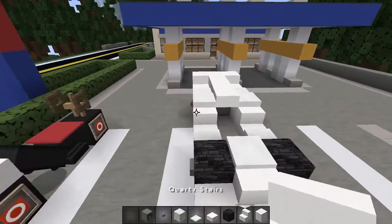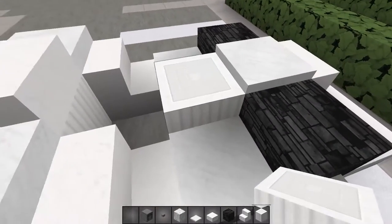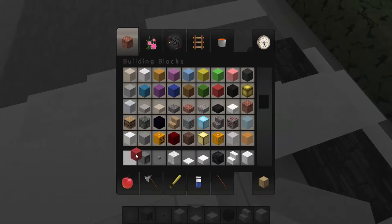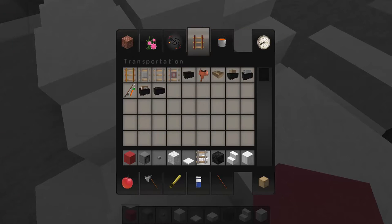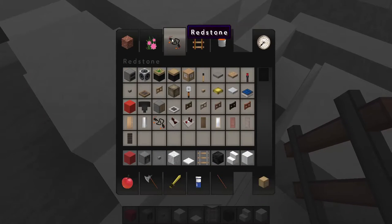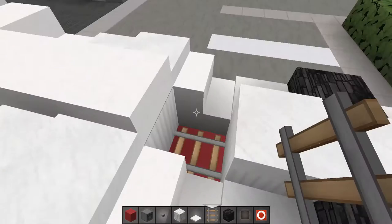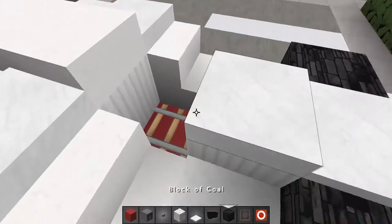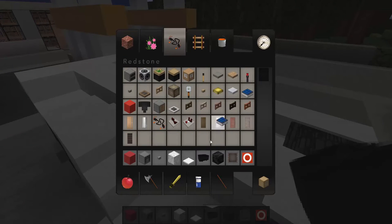The car is already getting its shape. Let me just fill up this hole right over here, then build a block right over here and double up with snow here. This block is going to be where you can actually sit — the seating position. You want to put an item frame with a music disc to represent the steering wheel, and then place a minecart which is going to be the seat — it looks pretty nice.